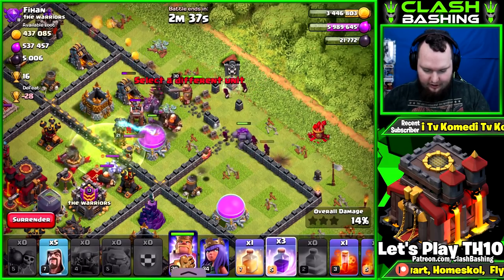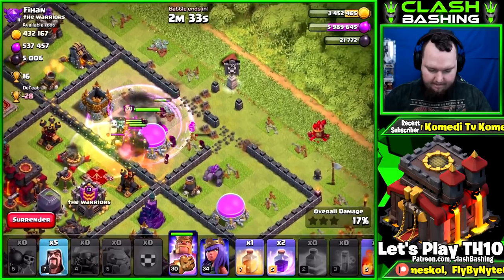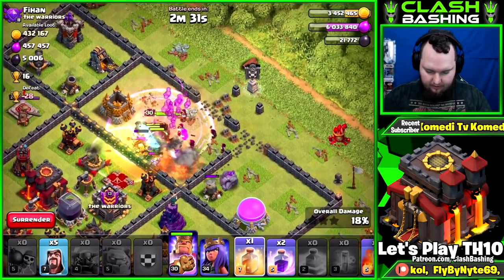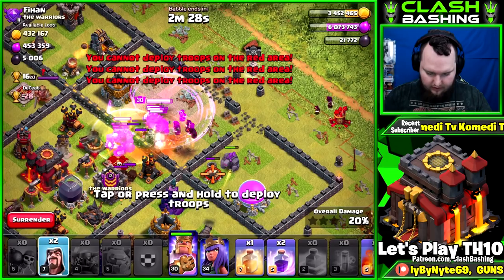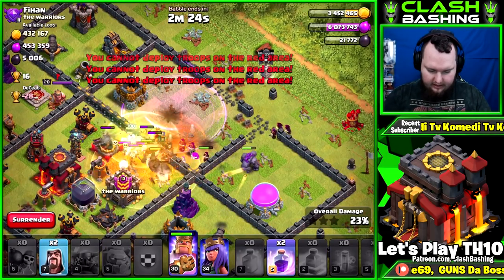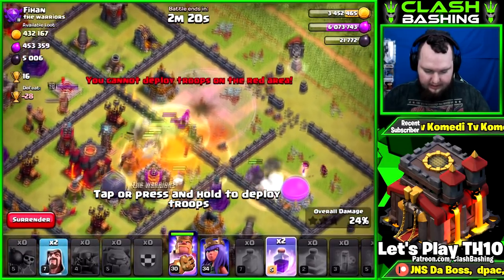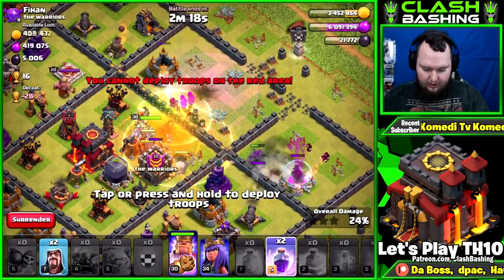I'm just going to throw everything in here pretty much. There's a golem in the clan castle — we'll poison the queen just to slow her down a little, then rock and roll right through. I need some wizards over here. I'll poison those skellies to slow that down. Looking really solid through the core of this base — all we have to do is win this raid.